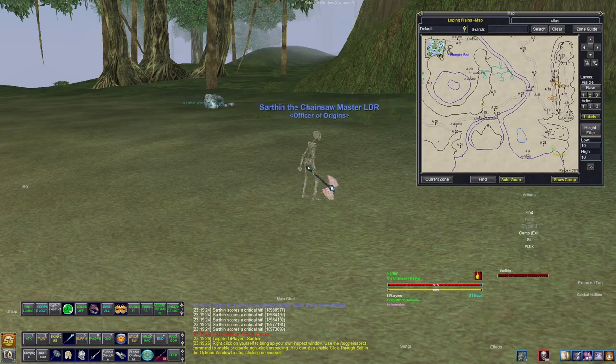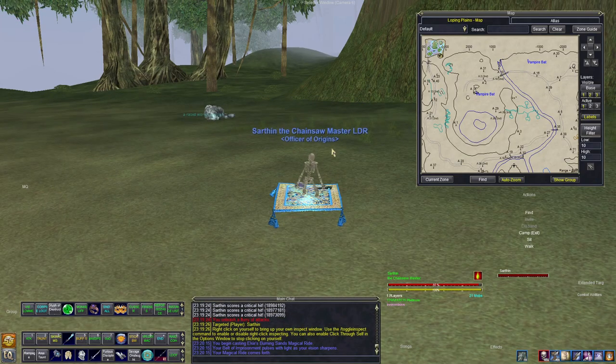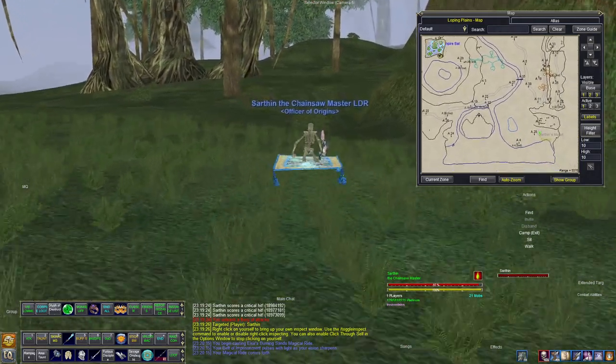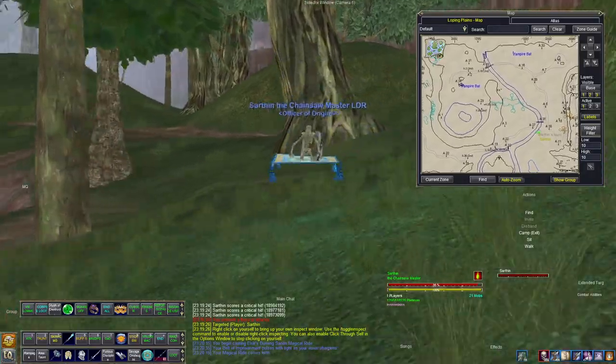After killing the special mob, you can use 'map hide NPC' again, then 'map show vampire' to track any bats. You can also add these spawns to the MQ2HUD ini file to get them displayed on your HUD. I used to have Vampire Bats displayed up there but removed it since I'm not actively using the zone. If you need help setting that up, send me a message on Discord and I'll explain exactly how to do it.